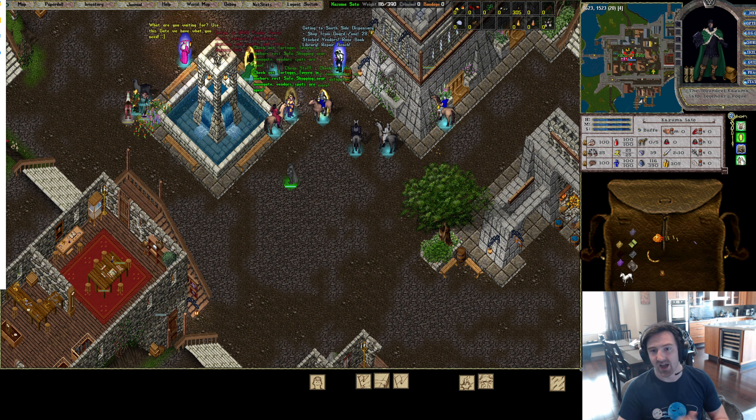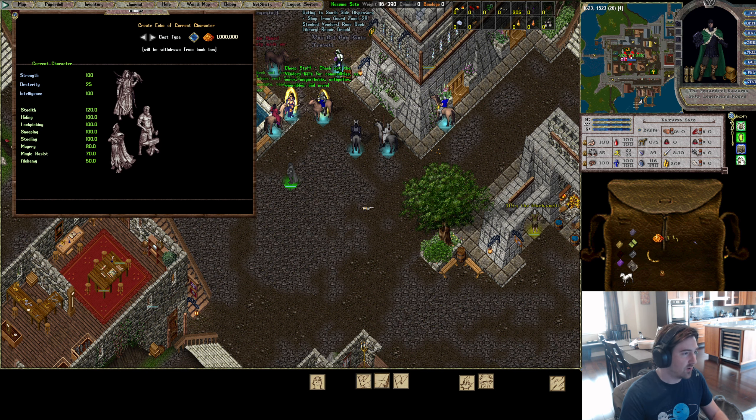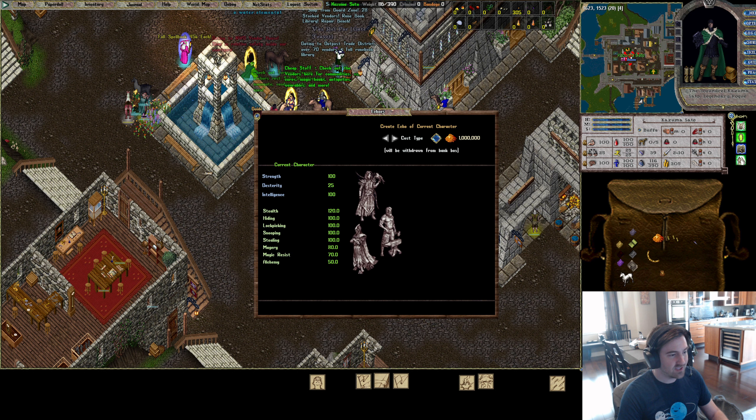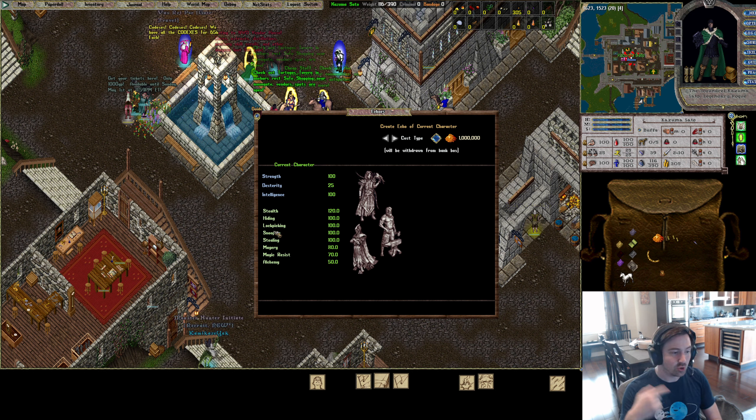The first thing I want to touch on is the template. I've changed my template quite a bit. Stats are all the same — max HP, max mana, on Intelligence, no problem. Stealth is still 120; you need lots of stealth steps, hiding, snooping, et cetera — it's all in there.